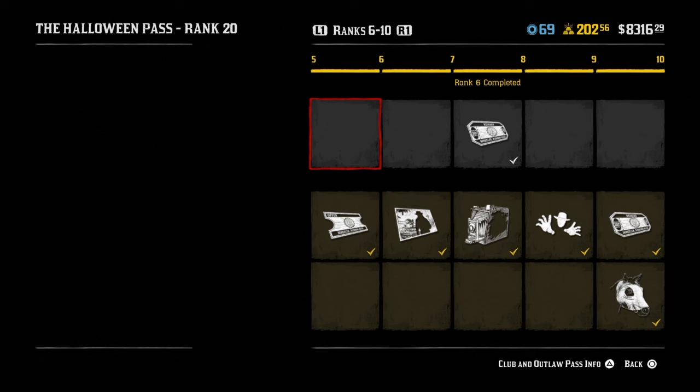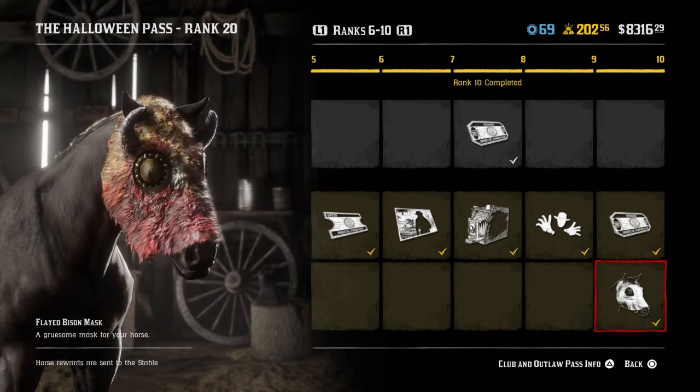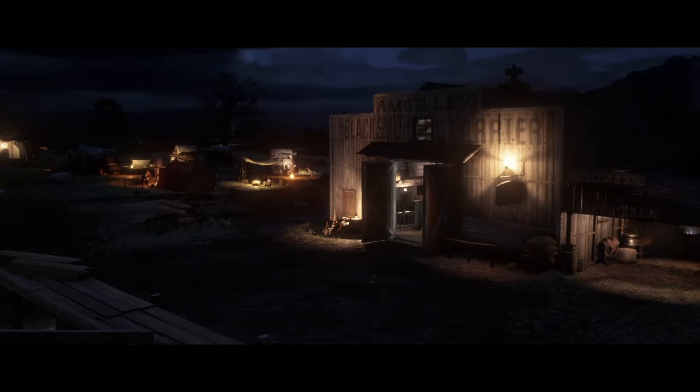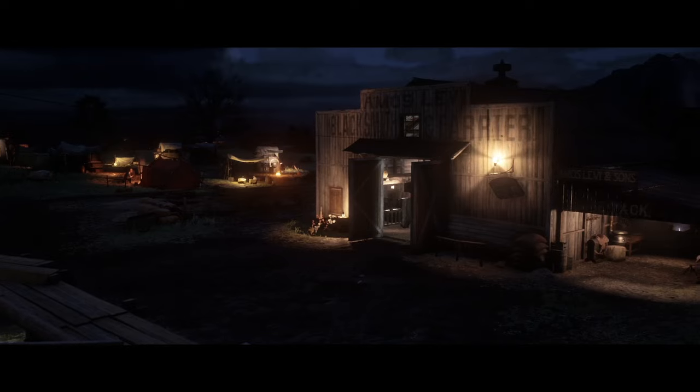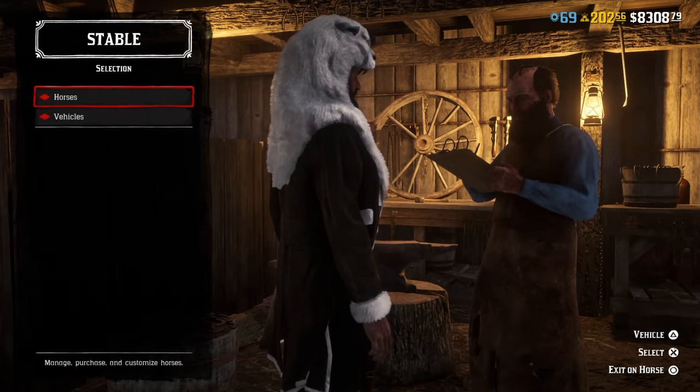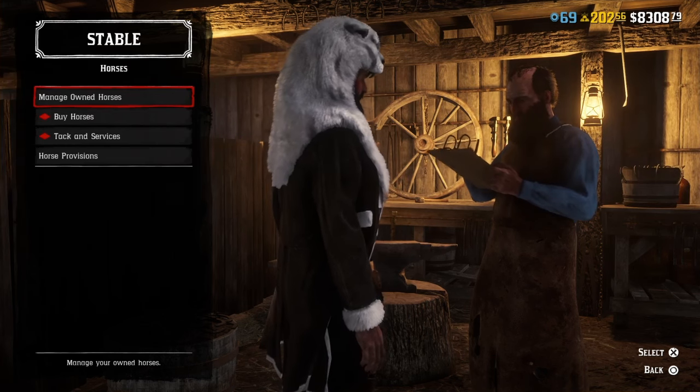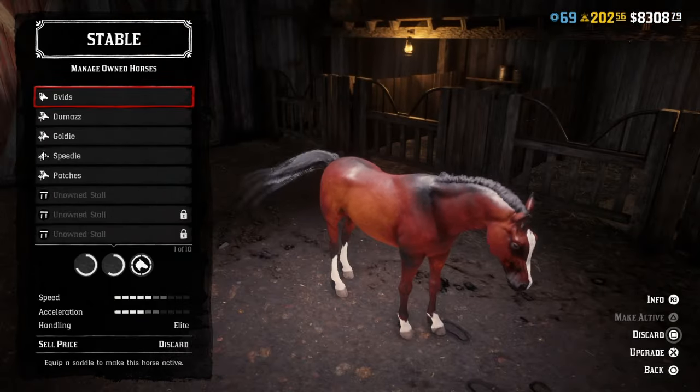We've got all the masks unlocked today. This is one there, the other one that I really like there, and then the last one is right here. So let's go ahead and work our way — obviously we're going to go to a stables and enter in, and once that loads in we're just going to go to our horses.